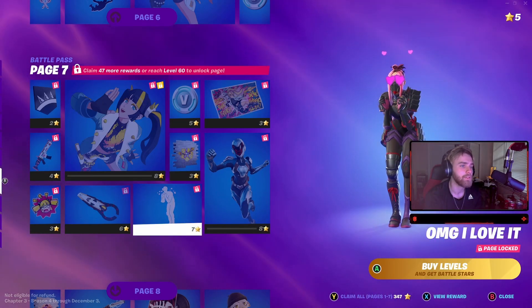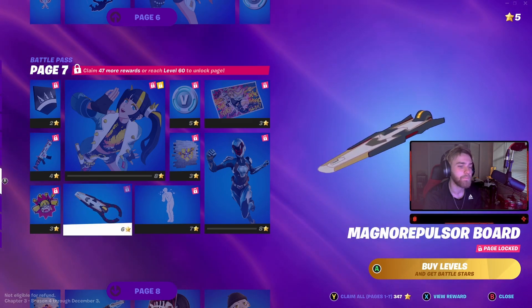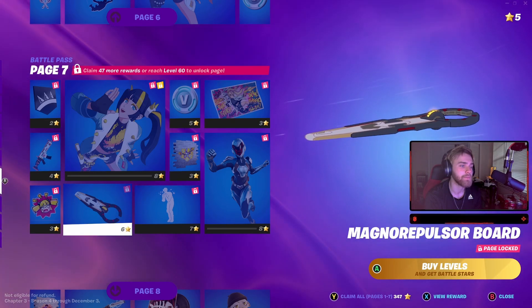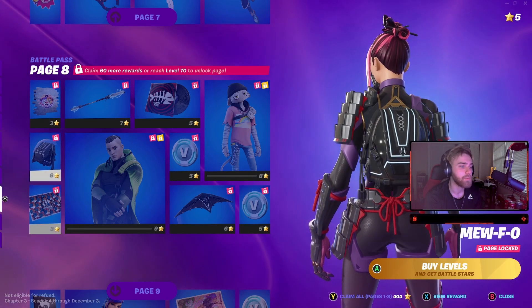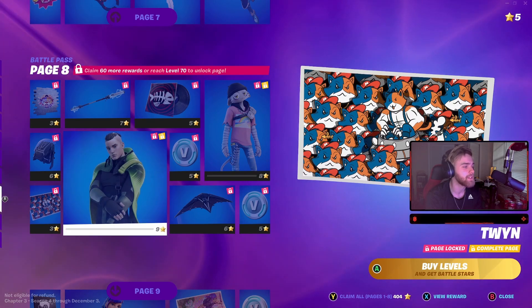Pretty cool - OMG, I love it. That's actually very, very cool. Magno Pulse - Magno Repulsor Board. That's actually awesome - I might be using that when I get it. Spray. Electro Guard Pack. Meow Fo - that's really cute.